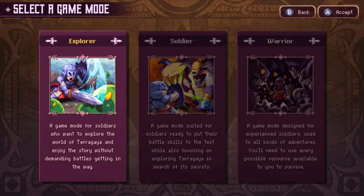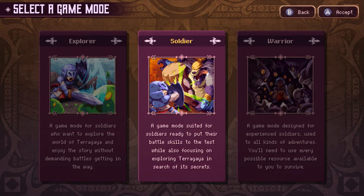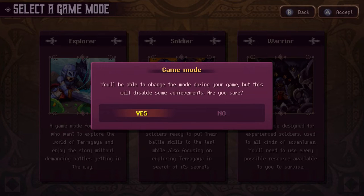Anyway, there are three modes. The first is for soldiers who want to explore the world of Terra Gaia and enjoy the story without demanding battles. The second is suited for soldiers ready to put their battle skills to the test while exploring. And the third is designed for experienced soldiers used to all kinds of adventures — you'll need to use every possible resource available. I usually go with the medium mode, so I'll go with that. You can change the game mode during your adventure, though it will disable some achievements. I don't care about achievements — I just want to 100% and beat the game.